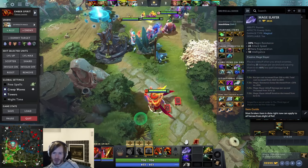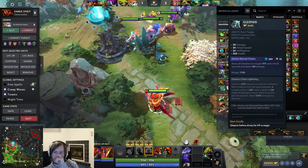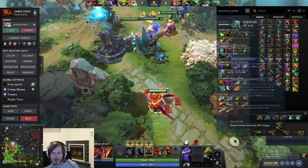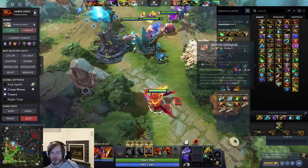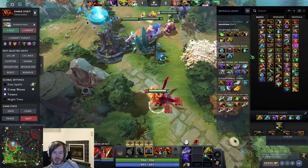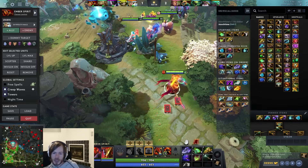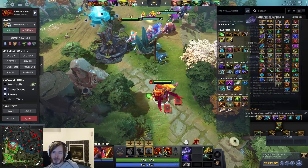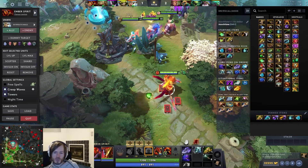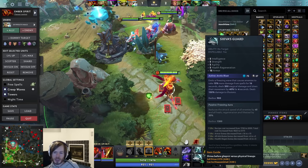Your core items: in a perfect world you get them in order - Mage Slayer, then Glyphnir into Maelstrom, then Shiva's. In games where they have nothing but physical damage, don't bother with Glyphnir - you can farm fine with Flame Guard and Mage Slayer and go straight for Shiva's, optionally stopping for Maelstrom first. Most games though, finishing Glyphnir gives extra HP especially with the Flame Guard talent, and it makes your Maelstrom do more damage, gives you the active - it's like a perfect item for Ember. Then Shiva's, which has the Veil component buffing all your damage.